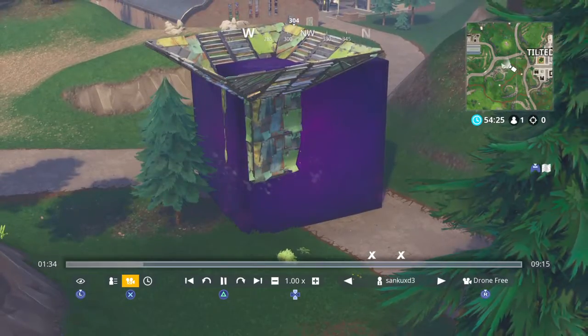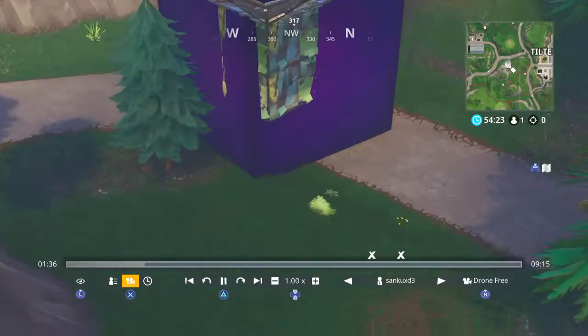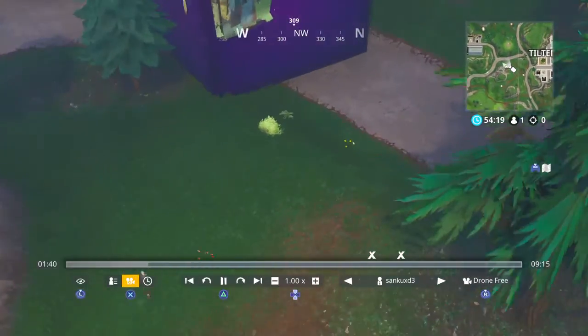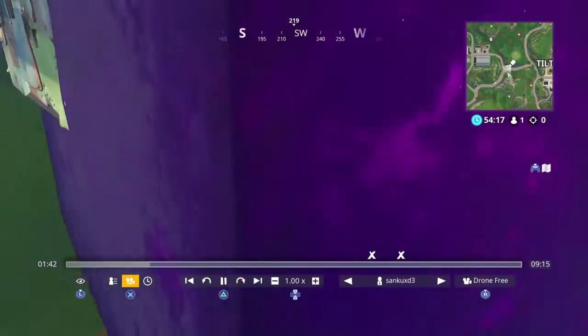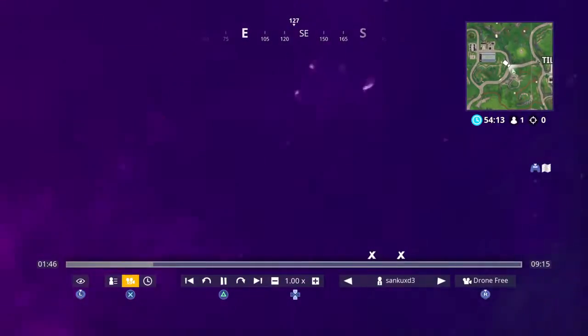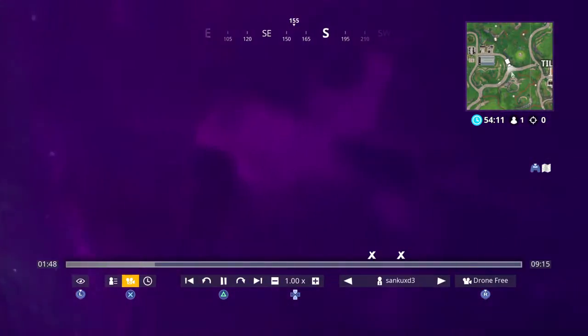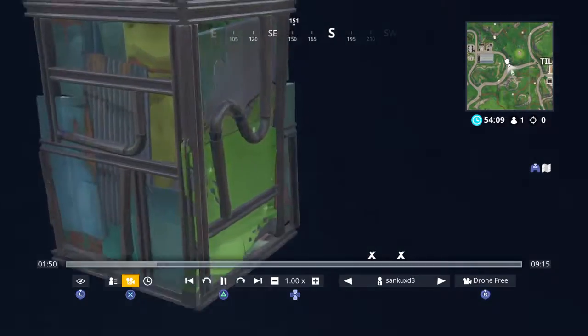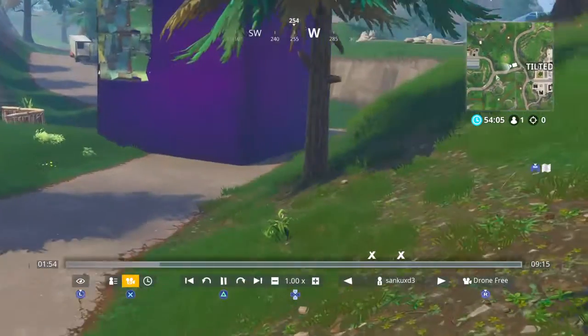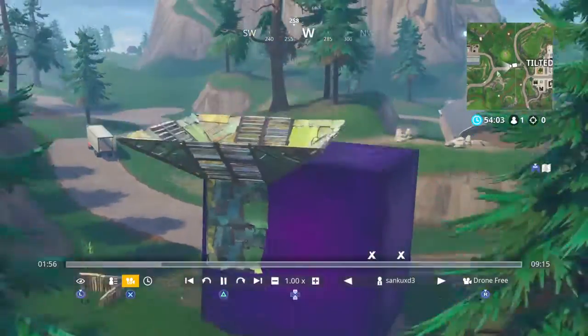I just noticed a Portafort is literally built inside the cube — I don't know why. Also a lot of people are saying there's a cube inside the cube, and yes there is. I just saw it. It's really hard to make out. Do you see how the cube is going to go inside?